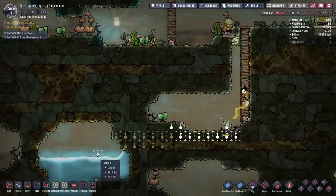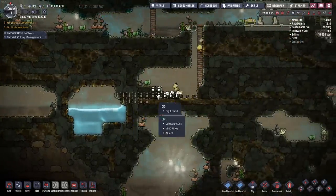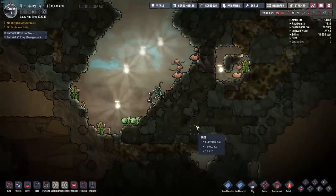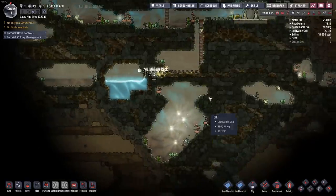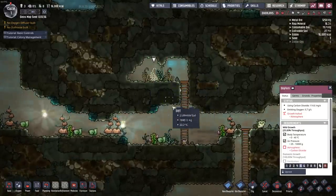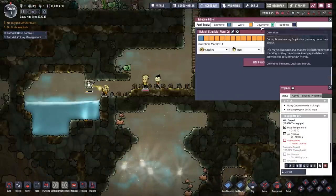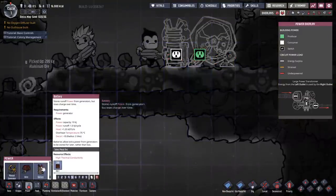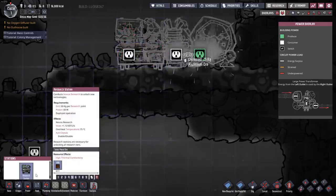I'm going to get down to the water to access what I need — dirt and water for research. Since carbon dioxide is heavier than oxygen, it's going to flow down in my base, so I want to move some oxyferns lower. I'll tweak the schedule to get a little bit more work out of my duplicants, then set up a power generation station with a little battery, connect it with some wire, and build a research station.